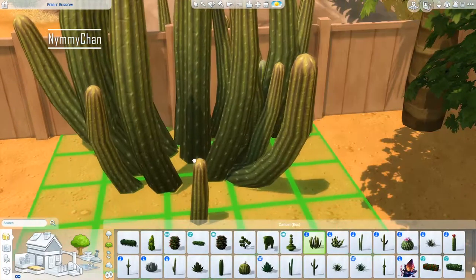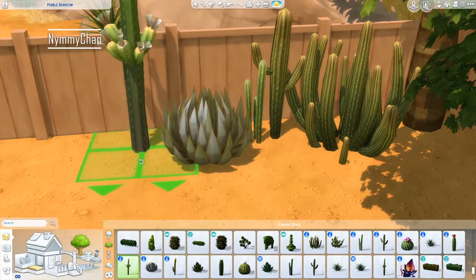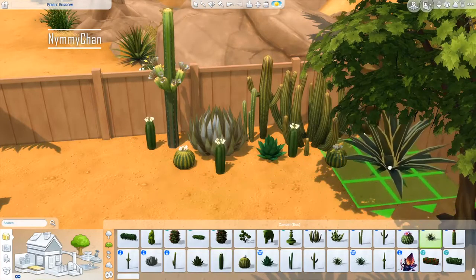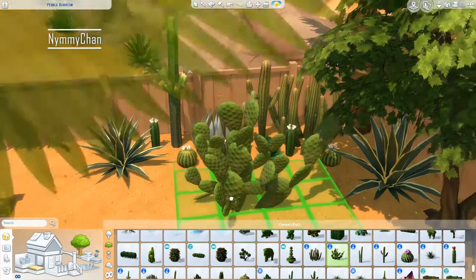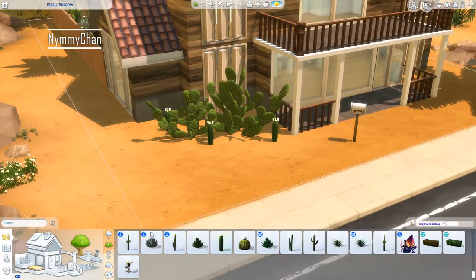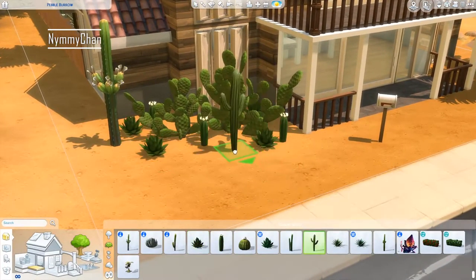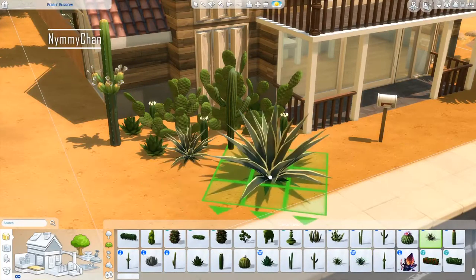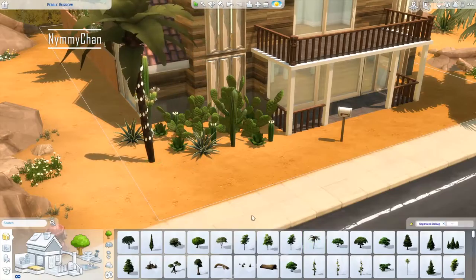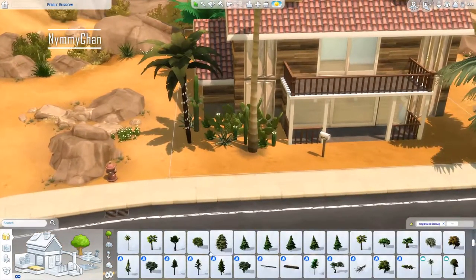We are placing some cacti and using debug items. I also found a cow plant in the debug menu, which was quite amazing. I was wondering if I should put a cow plant here, but then I was like, wait, I'm not promoting cow plants in this video. I mean I love cow plants but you know there's a time and a place for them.